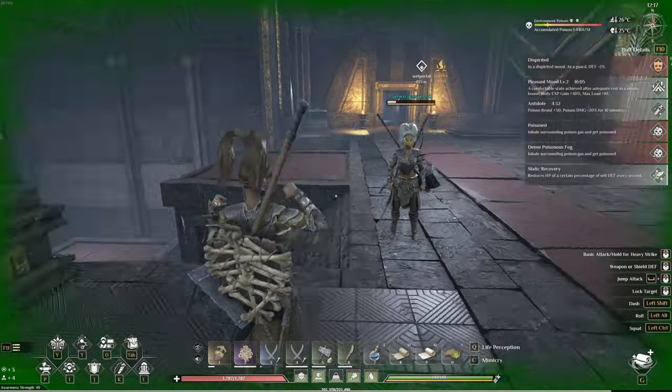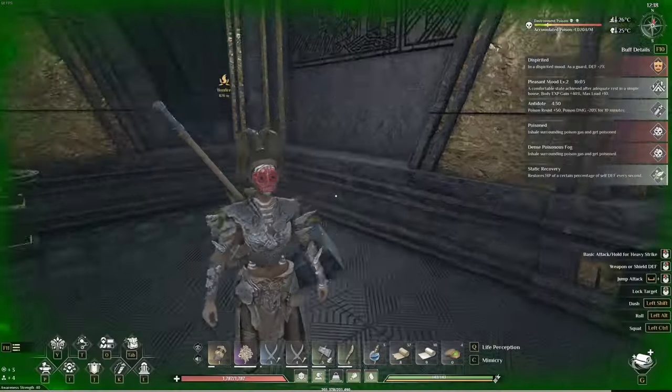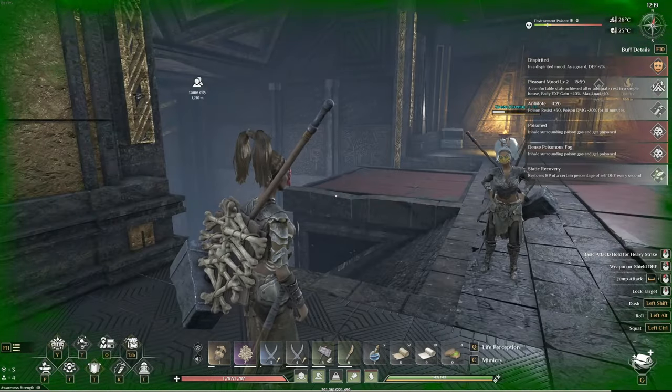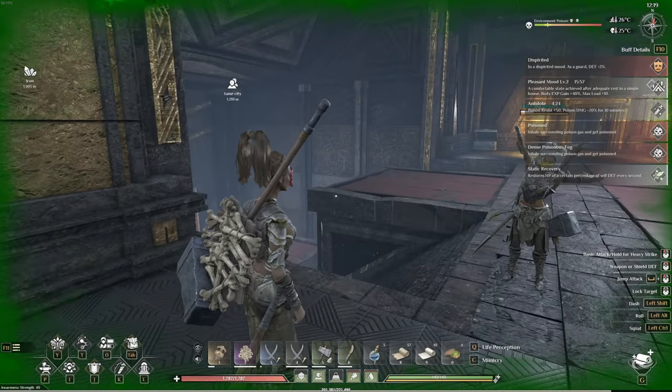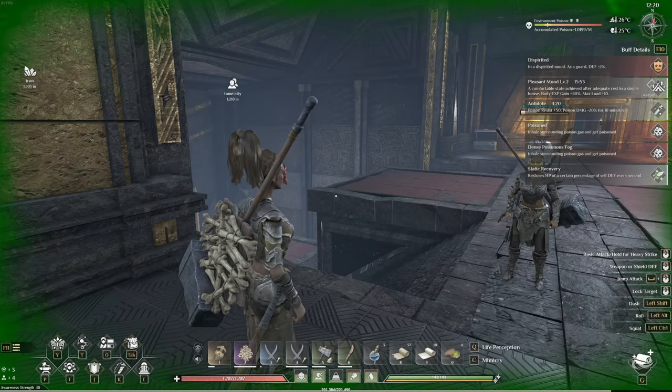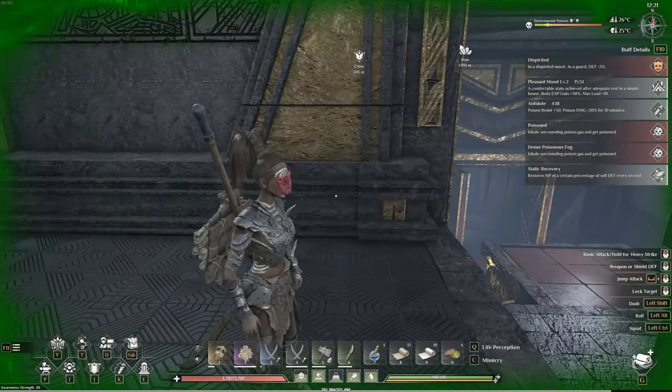The entrance is right out here. Make sure you bring poison resistance and a hammer, and be ready for a fight — but that's how you're going to get these bloodstones. If you have any questions let me know below. If you have any other videos you want me to do, let me know in the comments. Please like and subscribe, and I'll see you next time.